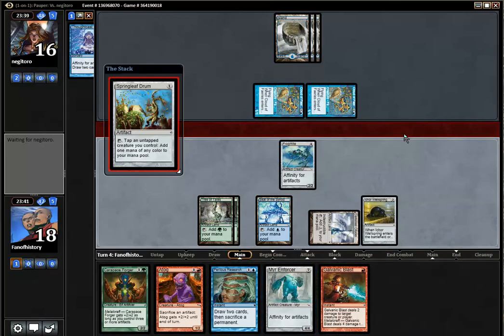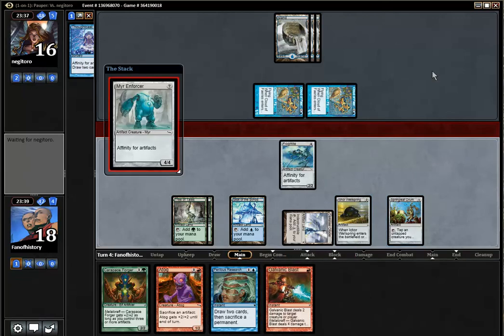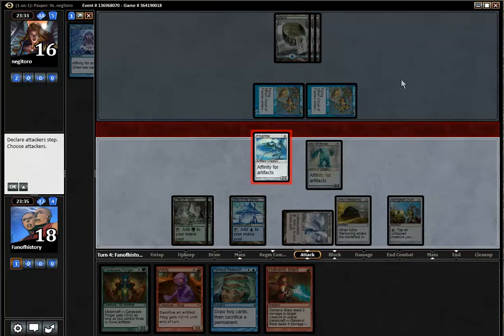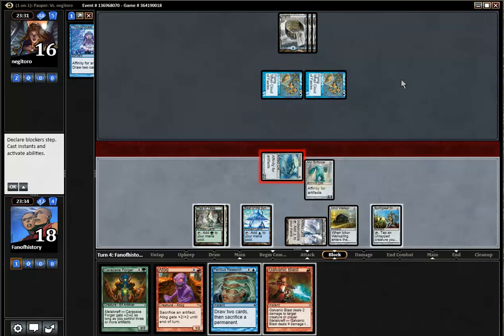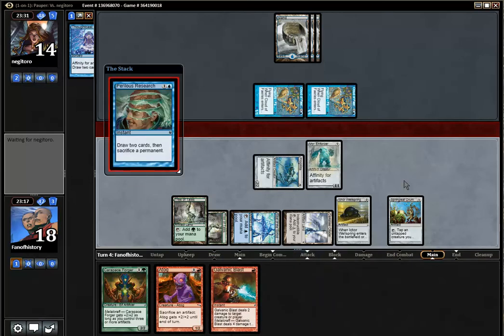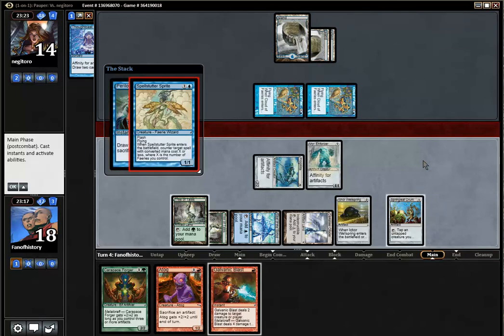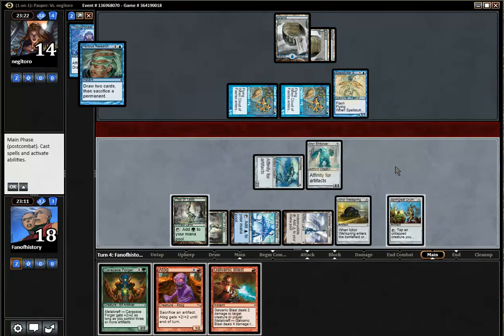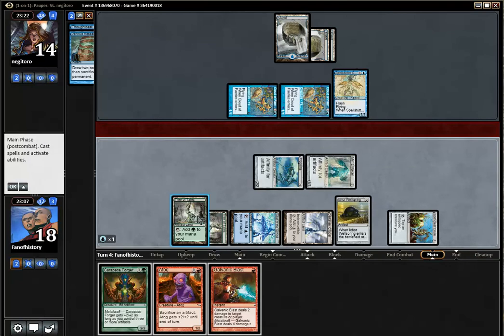Three-Mire Enforcer — sounds good to me. Attack with the Frogmite. Do we get the Thoughtcast Spell Stuttered, or do we get the Carapace Forger Spell Stuttered so we can get the Tog into play? Why don't we just cast Perilous Research here — and if he counters that, we get the Forger into play. And he does counter that.